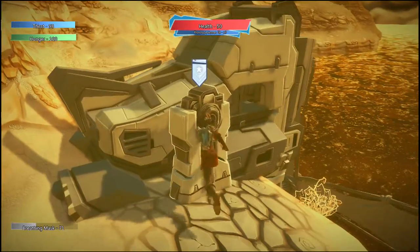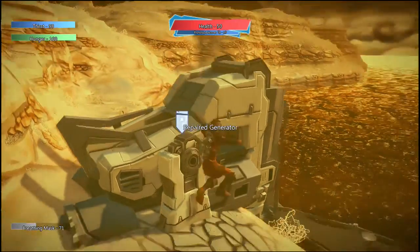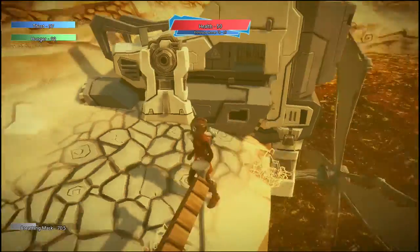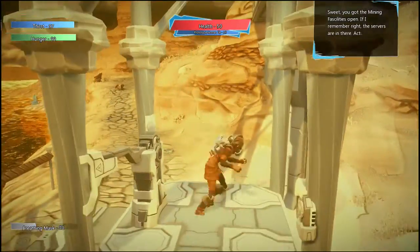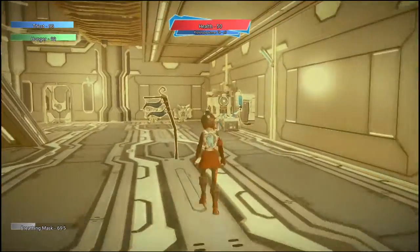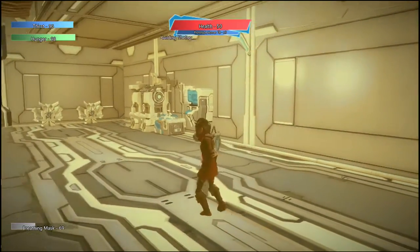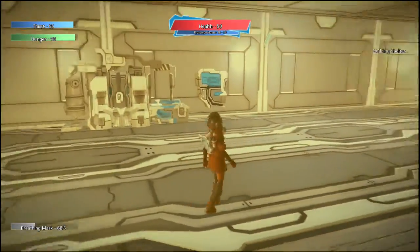Here we need to repair another generator, but unlike the first one, this one's not as expensive because it's water powered rather than Creolisk powered. Once we power it, the blade turns back on and we're allowed to access the base. We can hop on this fancy elevator, go upstairs, and we have a number of different things at our disposal. Let's also build this shelter. It's important that we built the first shelter and at least left it behind.